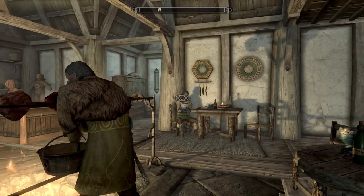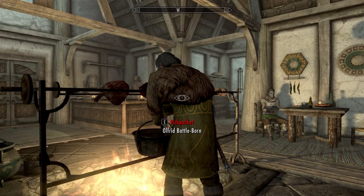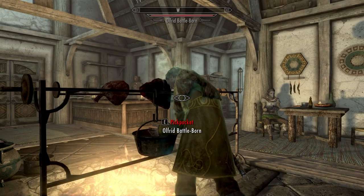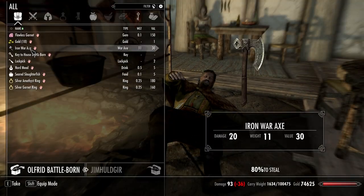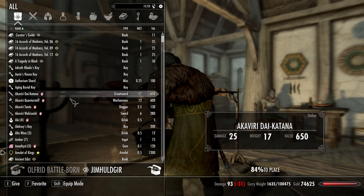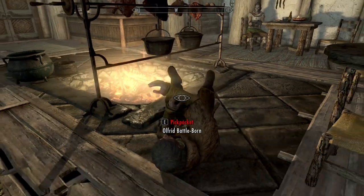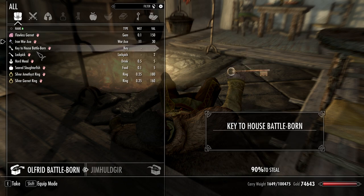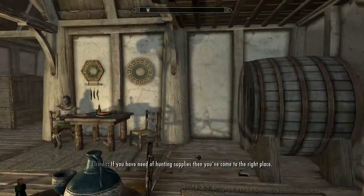Oh hey, there's Olfrid — you're one of the guys I'm looking for! You have a unique item called Crescent and I will be taking it off of you. Oh, that kind of poisoned him — shouldn't have done that, that was the bad one. If it also hurts him he gets hostile. Need to use one that only paralyzes. Bingo bango, thank you very much. Now we just need to find Vignar Gray-Mane.